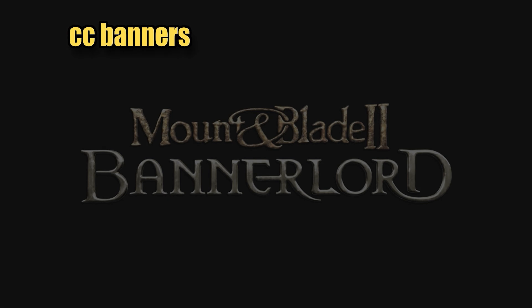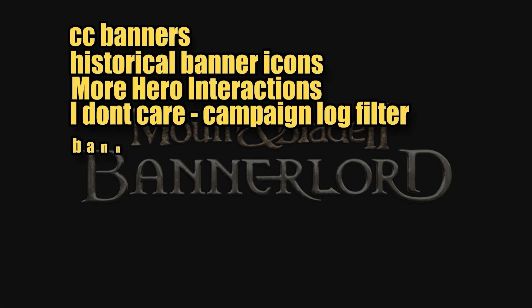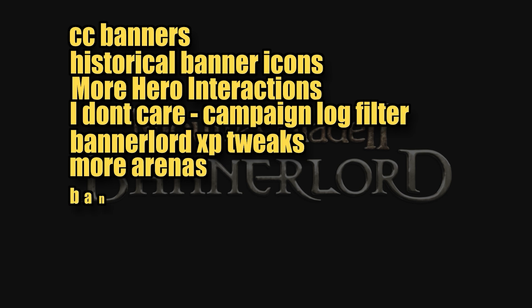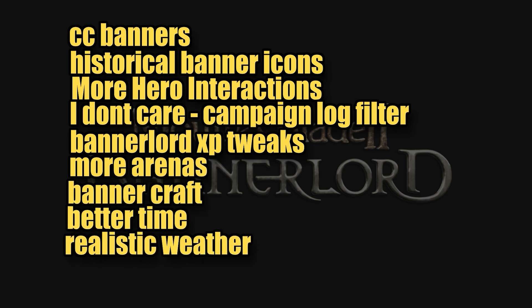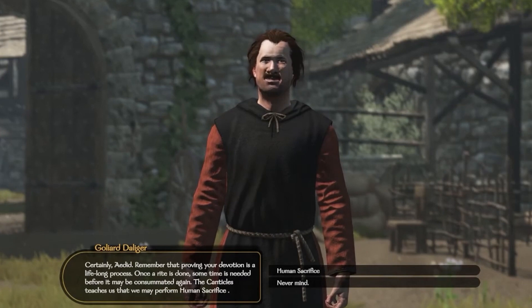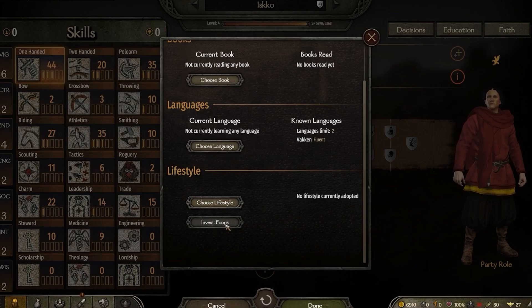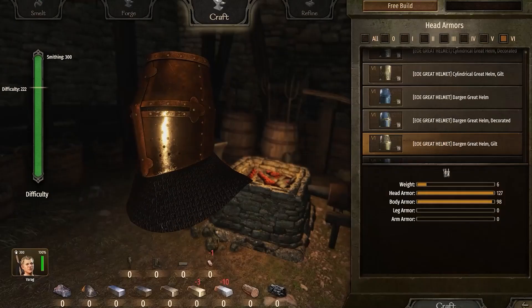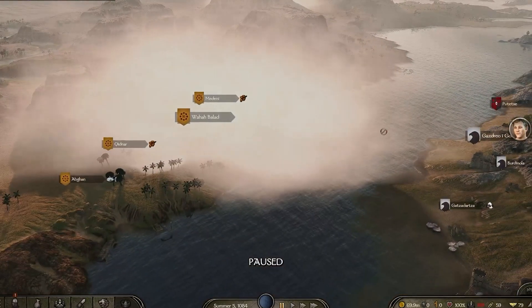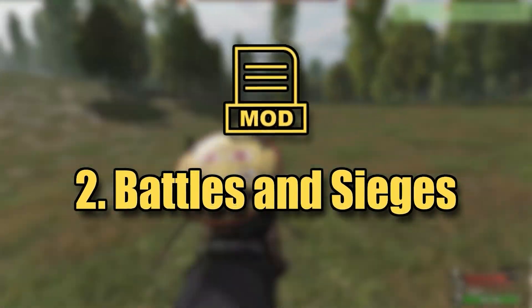The first section is Quality of Life mods. In this section we have CC's Banners, Historical Banner Icons, More Hero Interactions, I Don't Care Campaign Log Filter, Bannerlord XP Tweaks, More Arenas, Banner Craft, Better Time, and Realistic Weather. With these mods you'll be able to customize your banners, expand dialogue options with NPCs, use an updated XP system for players and NPCs, fight in more arenas, craft armors, and experience realistic weather that adds buffs and debuffs to all parties.